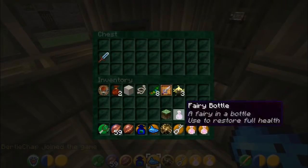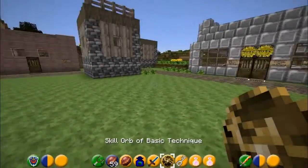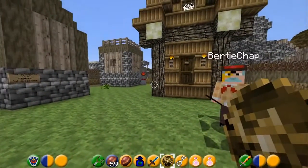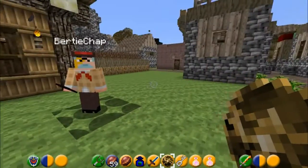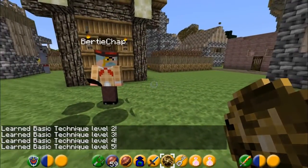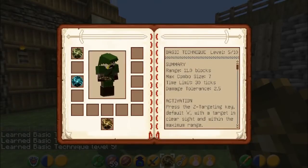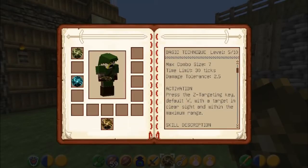Ah, basic technique! With the skill orb of basic technique, you can right-click this orb or any skill orb to learn the basic techniques. Press P and it will bring up your skill book like so. Look at this - with all the skills, it always tells you what to do. With basic techniques, you can do Z-targeting in Minecraft. How wonderful, I say.